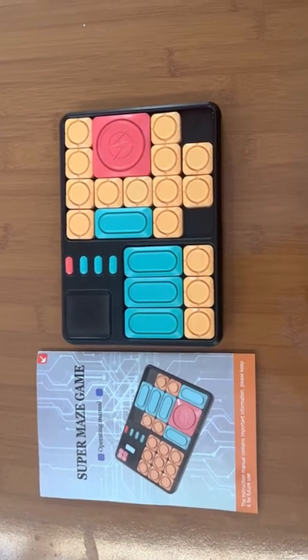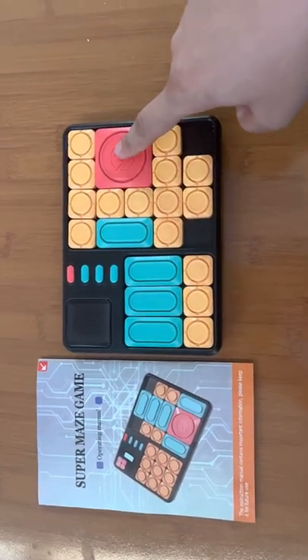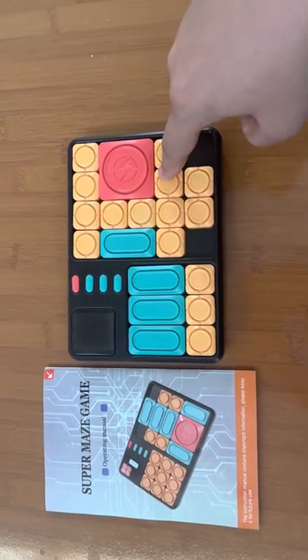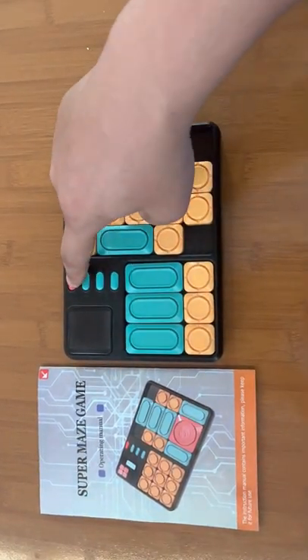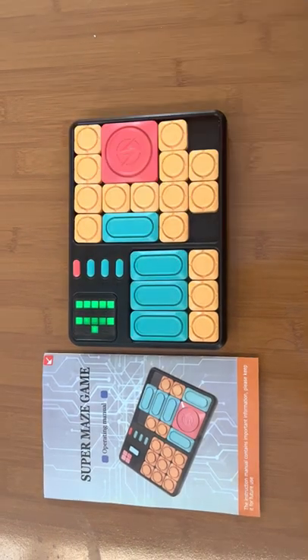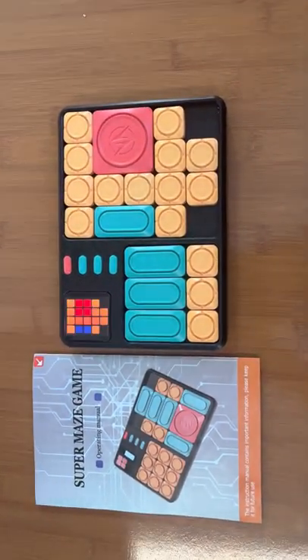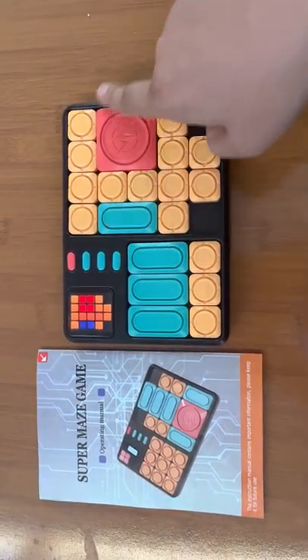Hello, this is a maze game. The goal is to move this red piece to the target area — it will be successful. Long press this button to turn on. Now we will start from level 1.